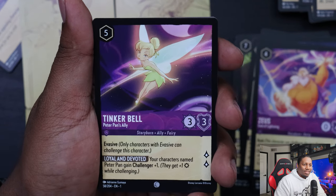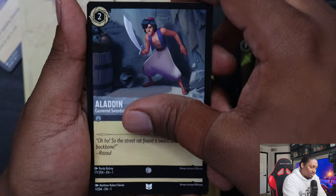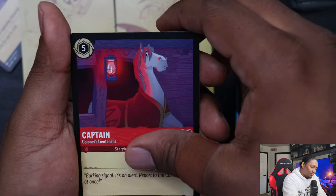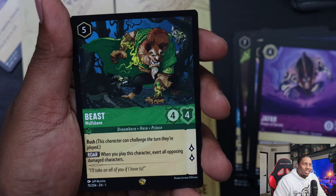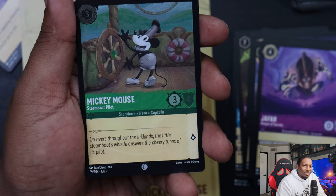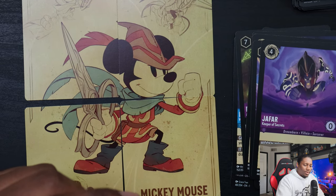Pack contents: Tinkerbell, Peter Pan, Mickey Mouse Detective, Peter Pan Fearless Fighter, Mr. Smee Loyal First Mate, Aladdin Cornered Swordsman, Ariel On Human Legs, Kronk Right Hand Man, Captain — the Colonel's Lieutenant, Jafar the Keeper of Secrets. We got three Legendaries! I think that's pretty good — none foil though. The last card is a common — oh, we got the Steamboat Pilot! That's old school. Looks like you get one holo every pack, which is kind of nice.